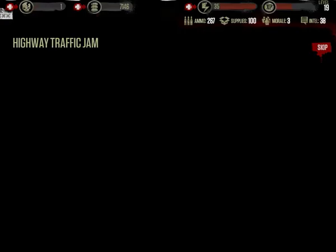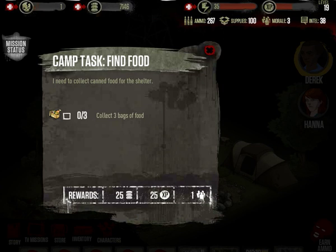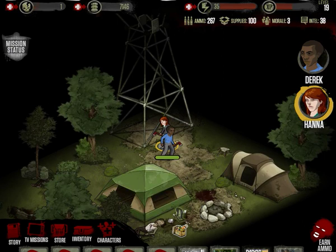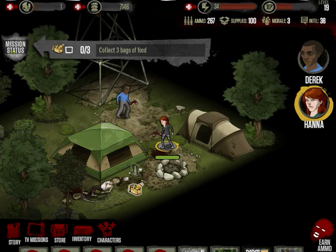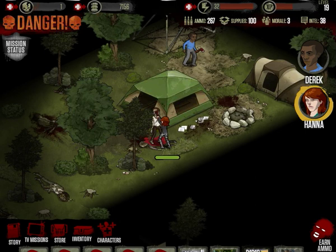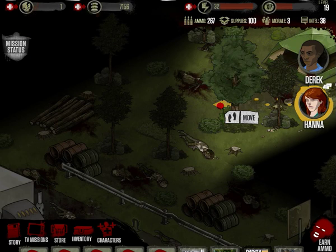We'll be able to complete the mission and each character will get one skill point. I went through all of my characters and used up the skill points they had reserved, so none of them have any skills right now. But at the end of the level you'll see that Derek and Hannah both get one skill point each — even though Hannah is going to do all the work and Derek just chills. The mission objective is to collect three bags of food.